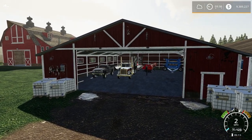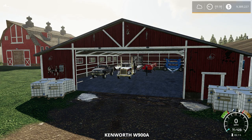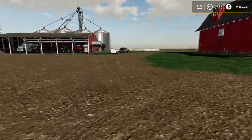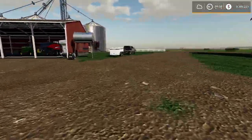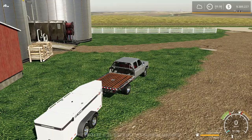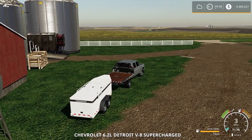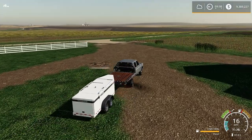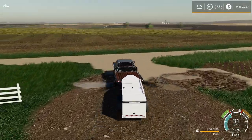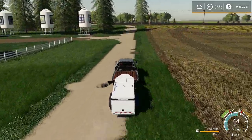There we go. Do like I always do — forget to shut it off. Okay, now we'll jump into our Chevy Silverado here. Go find where our cotton harvester is — go on a little forest scavenger hunt. The map is so big you lose your equipment.